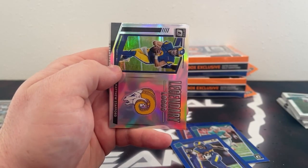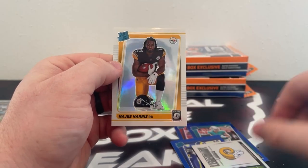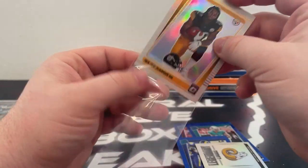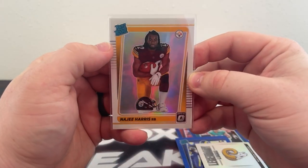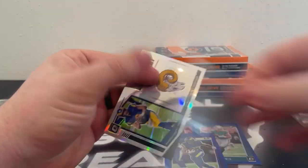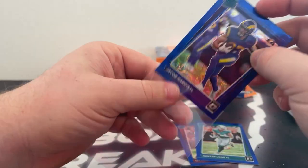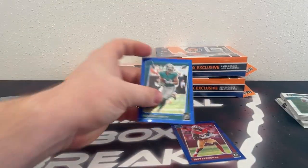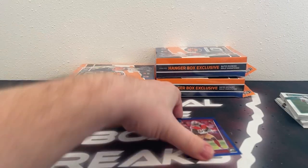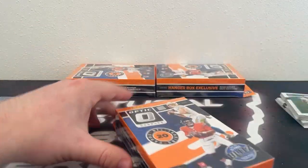Got a Dominator — here's Stefon Diggs. There's a Legendary Logos: Matty Stafford. And our variation — it's a nice one — Najee Harris, Pittsburgh Steelers, on the hollow variation. I love that one. Love these Legendary Logos as well. We've pulled a couple of these Stafford Legendary Logos lately. Seems like he's a popular name on that insert in the boxes we've opened. Still no downtown, but we've got three boxes left to go.